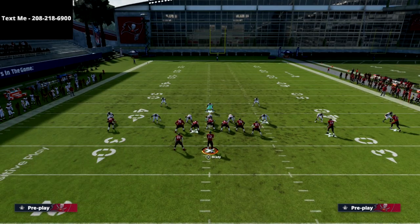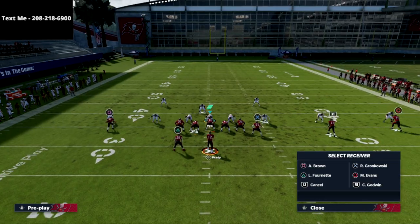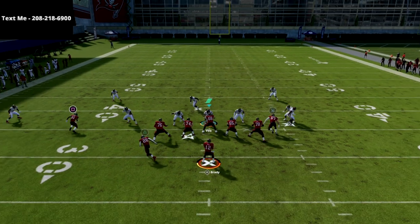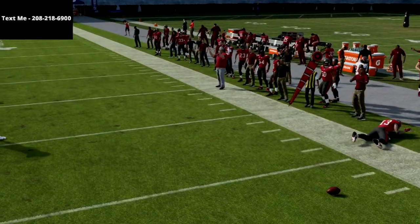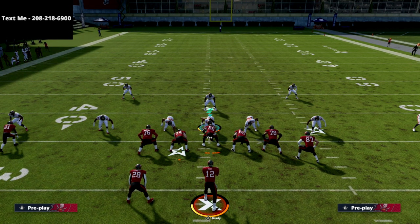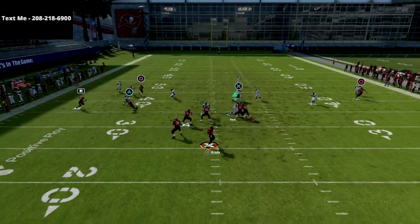If you take a look at the circle receiver, this out route looks a little different than it's ever looked before, and this is going to carry over into Madden 22 next gen. I'm on next gen 21 right now, but this will work in next gen 22 — I've seen footage that backs that up 100%. This out route to circle works more like a back shoulder fade, so against cover three you can just throw it outside and have a pretty good opportunity to hit that.